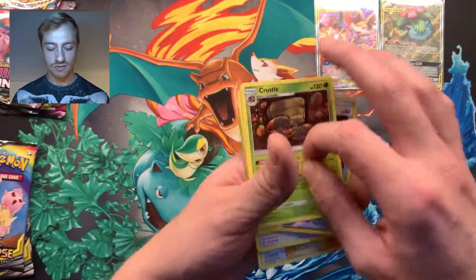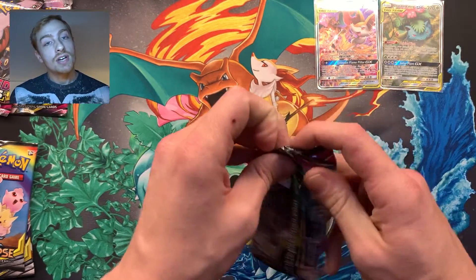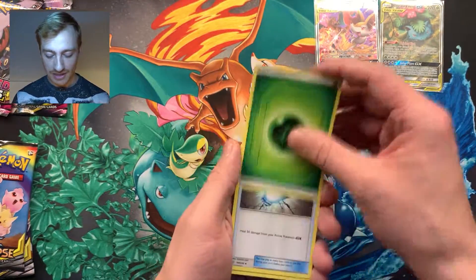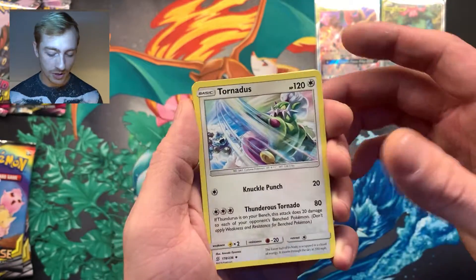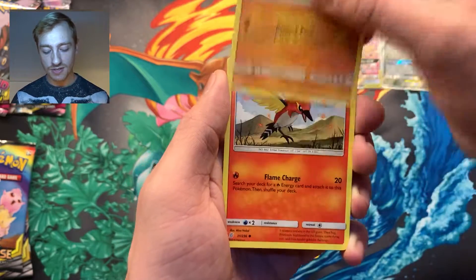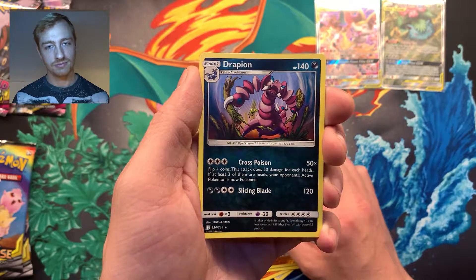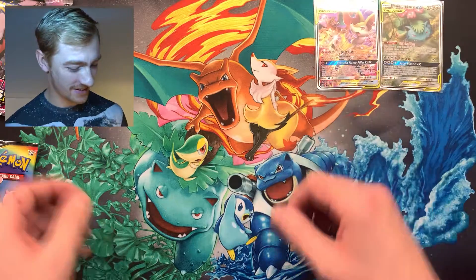Did I just get two trainer reverses in a row? I believe I did. Did I just get two regular rares in a row? I believe I did. Come on, this box has to have something decent! Leaf energy — we have a Great Potion, the Barrel, Tornadus on edge, Magnemite, Fletchling, Onix, a Fletchinder, Zygarde reverse hollow, and a Drapion again — two Drapion in a row from my first and third packs!